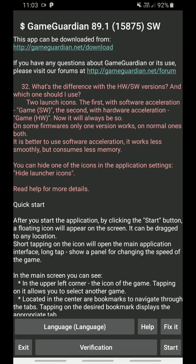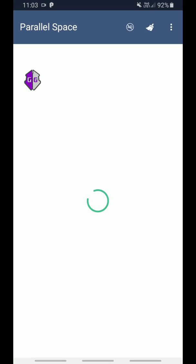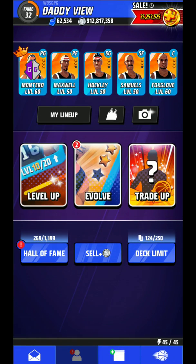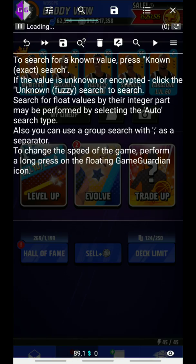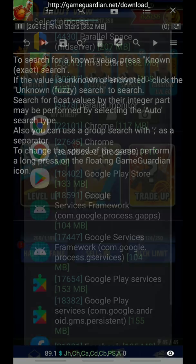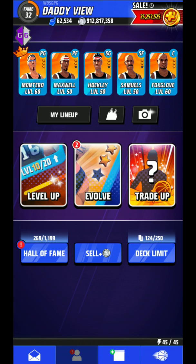After opening Game Guardian, click on Start and there will be a floating icon in the corner. You might have to give some permissions. After that, open Rival Stars Basketball, put Game Guardian to the side, open Game Guardian, and select Rival Stars Basketball.